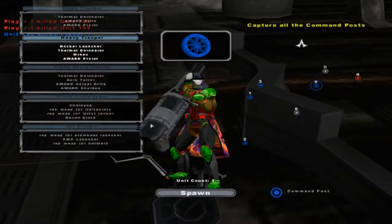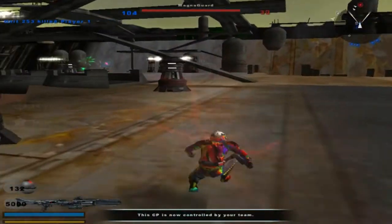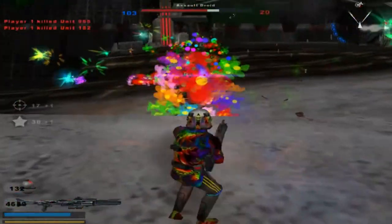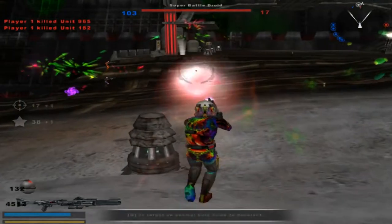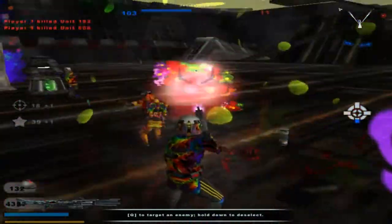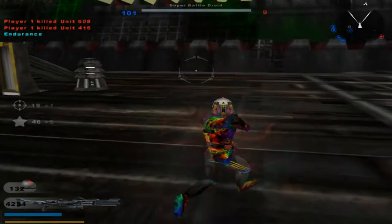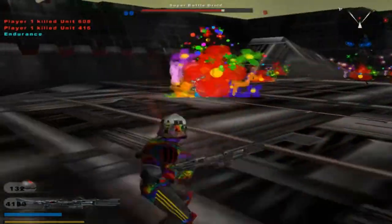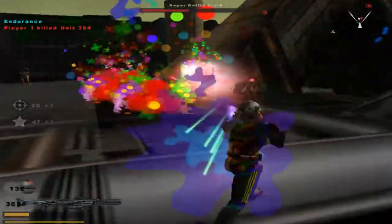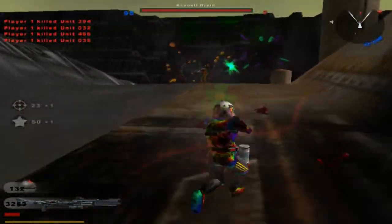Command post under attack — we lost another command post back there. How about we try the regular unit? See if he's any good. Command post is under Republic control. I am killing them, so no harm, no foul.